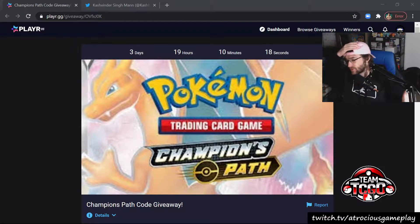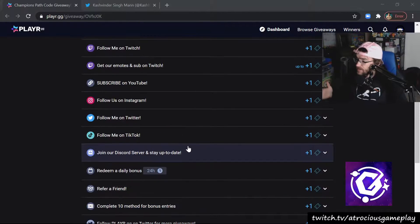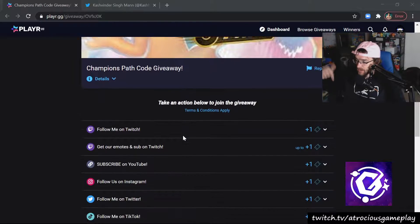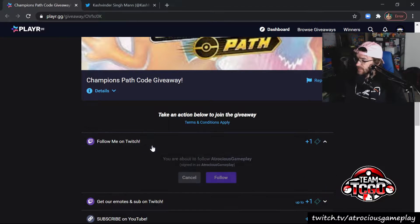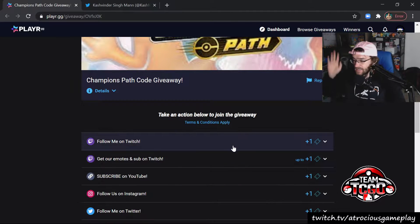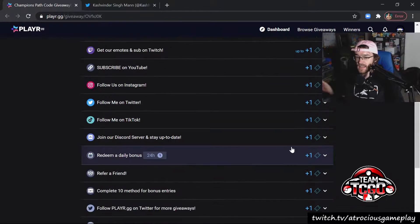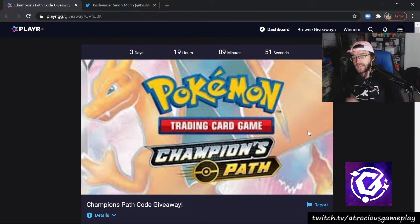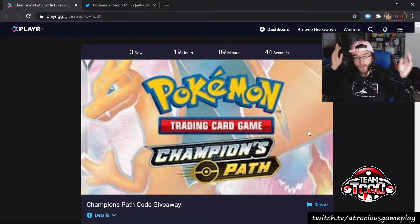Before we do that, make sure to check the description down below. I am doing a Champions Path code giveaway this week. Two people are going to win 30 Champions Path codes. All you have to do is visit the link down below. You can do entries like follow me on Twitch, follow me on YouTube - the more things that you do, the better odds you have to win. It's not required, but if you like free stuff, maybe you want some free codes.